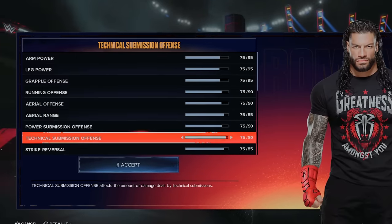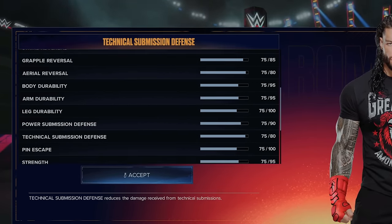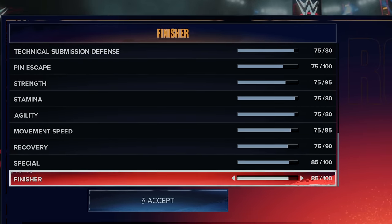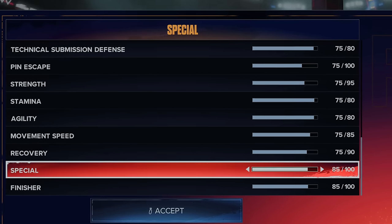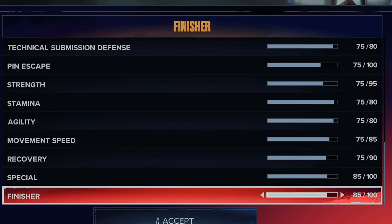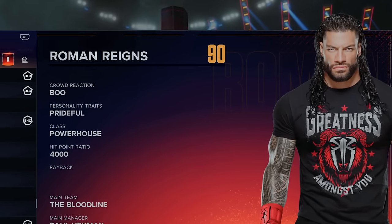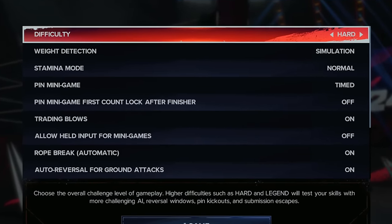The Tribal Chief saw massive upgrades after that Rumble with 1,100 points to spend. 1,080 points went to upgrading every single stat to 75, and the extra 20 points went towards special and finisher to 85. After just one insane Rumble match, Roman Reigns is up to a 90 overall. Now the difficulty is up to hard.